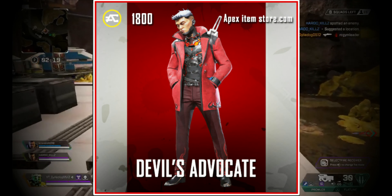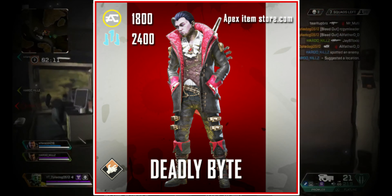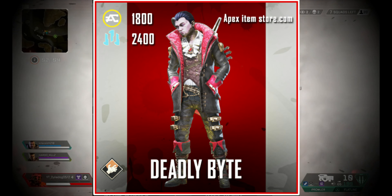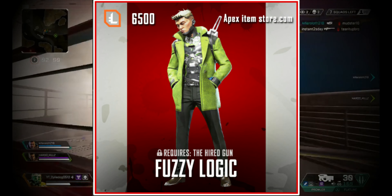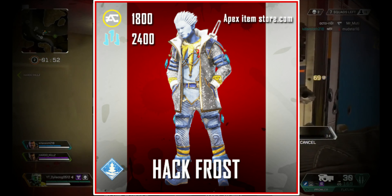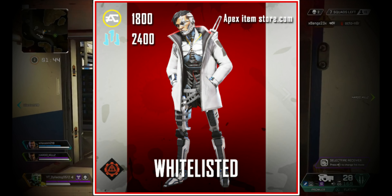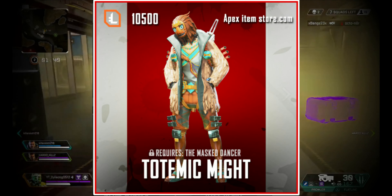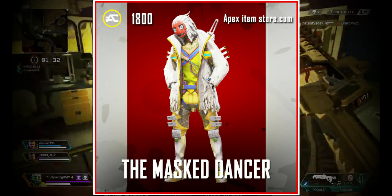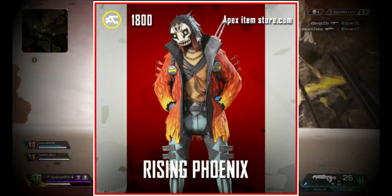Let's keep going through this list. Next we have the Devil Advocate, then the Seeker of Knowledge which came with the Lost Treasures Collection event, then the Deadly Bite which came with the Halloween event inspired by a vampire, then the Fuzzy Logic which requires the Hired Gun, and then the Hired Gun itself. Next is the Hack Frost which came with the Christmas event inspired by Jack Frost. In the top 5 we have White Listed which came with the System Override Collection event, in 4th the Totemic Might which requires the Masked Dancer, and in 3rd the Masked Dancer.